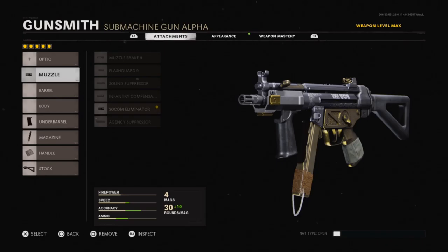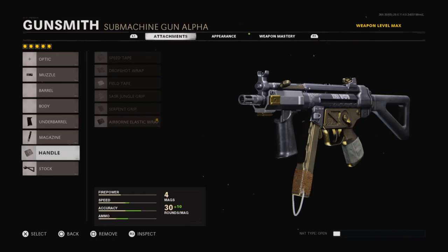The Serpent Grip handle comes with this variant. If you don't care about the aesthetic or the look, just use the Airborne Elastic Wrap. The SAS Combat Stock comes with this variant — if you don't like it, use the No Stock or the Raider Stock. When using the MP5 with five attachments, I usually use the Eliminator, the Field Agent Grip, the 40 Round Mag, the Airborne Elastic Wrap, and the Raider Stock. That is the best class setup for the MP5.